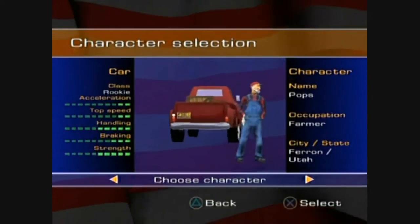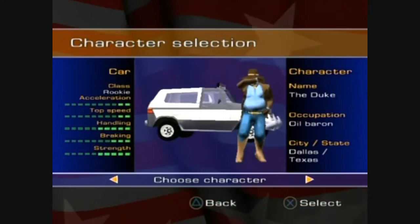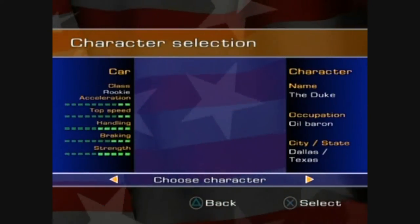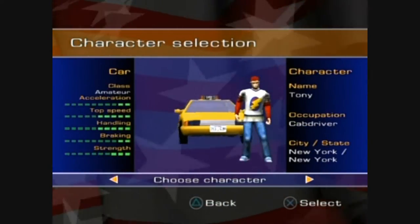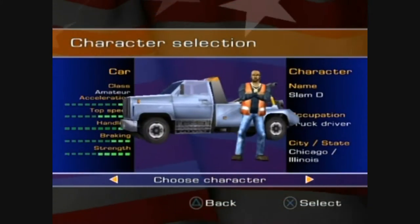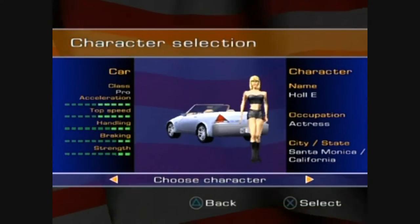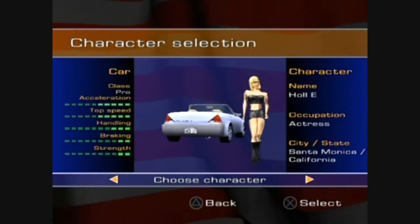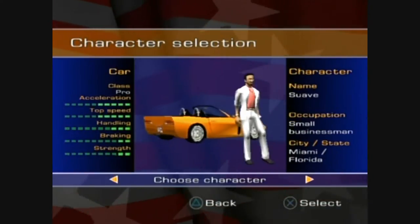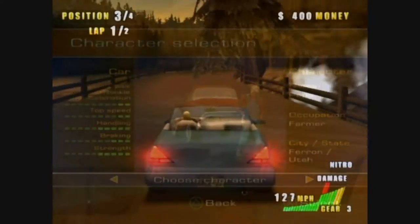This is the character selection screen. With each different vehicle you'll get a different character. There's not that many vehicles to choose from initially. When you complete the game you will unlock a load more vehicles, so you do end up with quite a large vehicle selection. Unfortunately, you can't choose any of the unlocked vehicles when playing through the main game — you can only use them in time trial or single race.